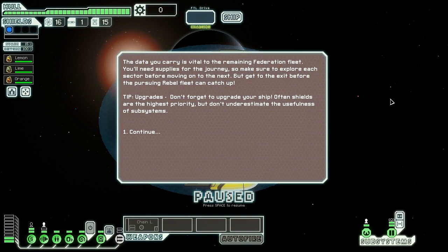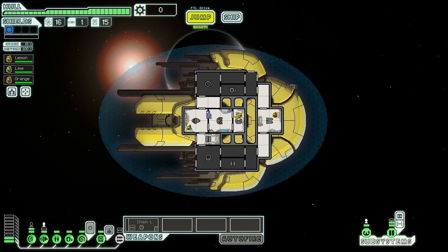The data we carry is vital to the Federation fleet. We need supplies for the journey, so we should explore each sector before moving on, and get to the exit before the pursuing rebels can catch us. Let's move Lime over to shields, because I like having that shield skill trained up earlier on - it's a bit more difficult to train up shields once you have high evasion, so it's nice to get it early in the game. Power up our systems and let's see what we can do.